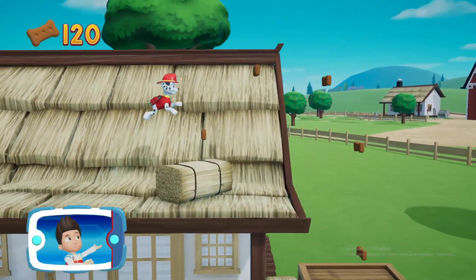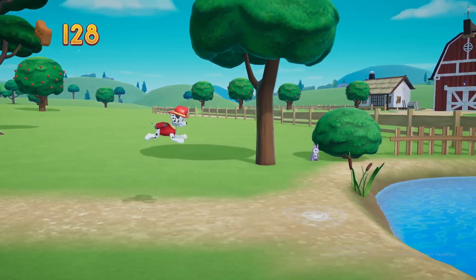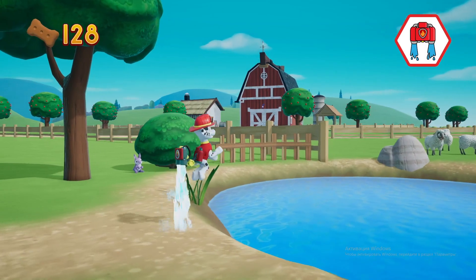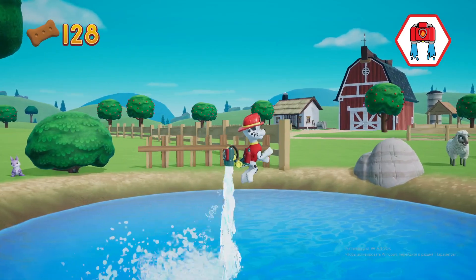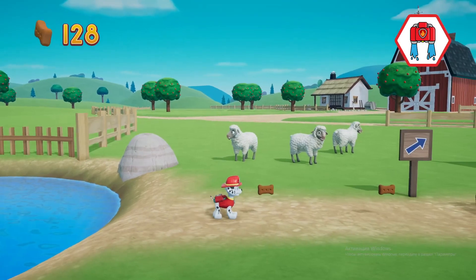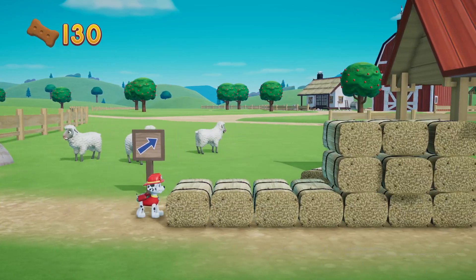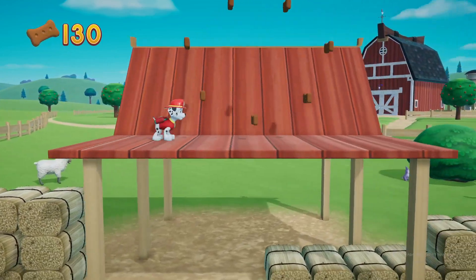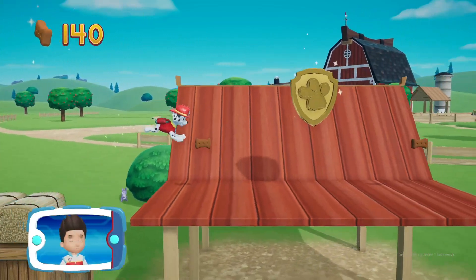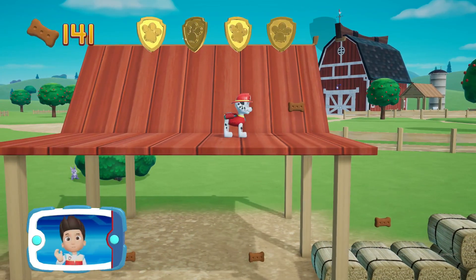Keep collecting pup treats whenever you find them. Pick the pup ability that you need. There's a golden paw print nearby. Collect all the pup treats — you found a golden paw print! Collect all of the golden paw prints that you find.